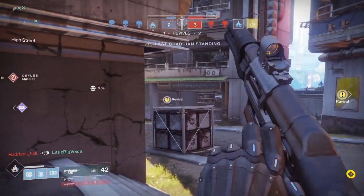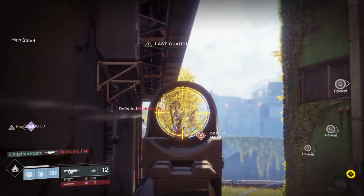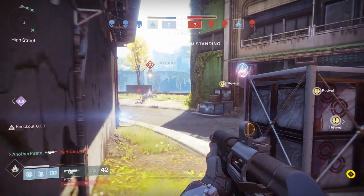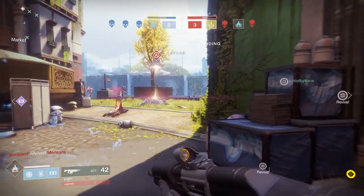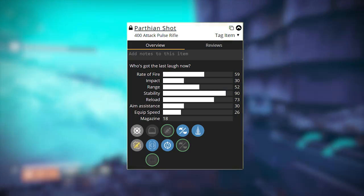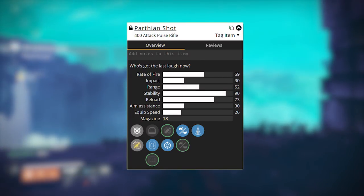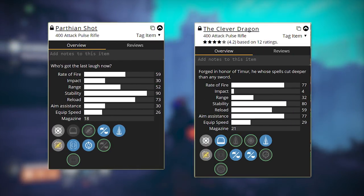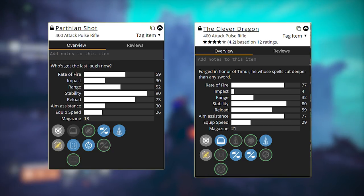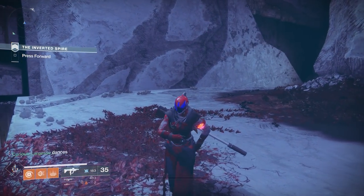We'll begin with weapon archetypes since everything else will make more sense once we understand this. In Destiny 1, archetypes were defined by the rate of fire and impact class of the weapon. So we had the lowest rate of fire and highest impact class — using the Pulse Rifle example of Parthian Shot, which has a rate of fire of 59 with 30 impact. On the other end of the spectrum we have high rate of fire and low impact, like the Clever Dragon which has 77 rate of fire with an impact of just four points. Depending on the weapon type you'd see one or two archetypes in between.